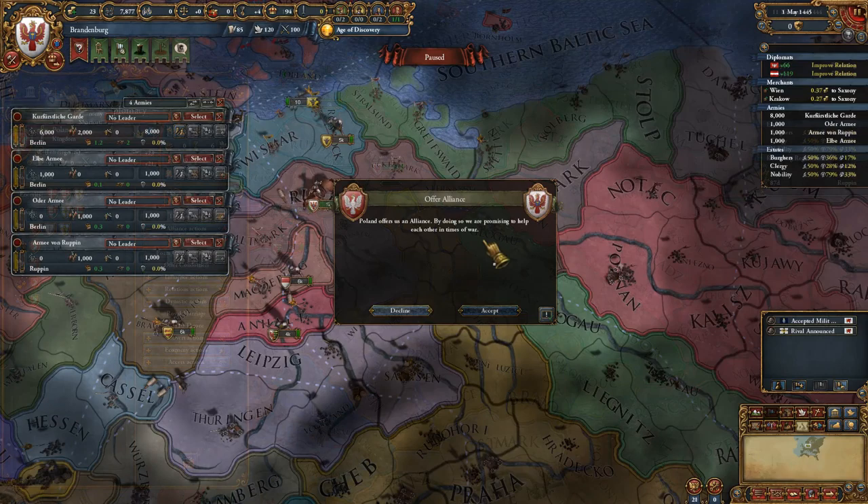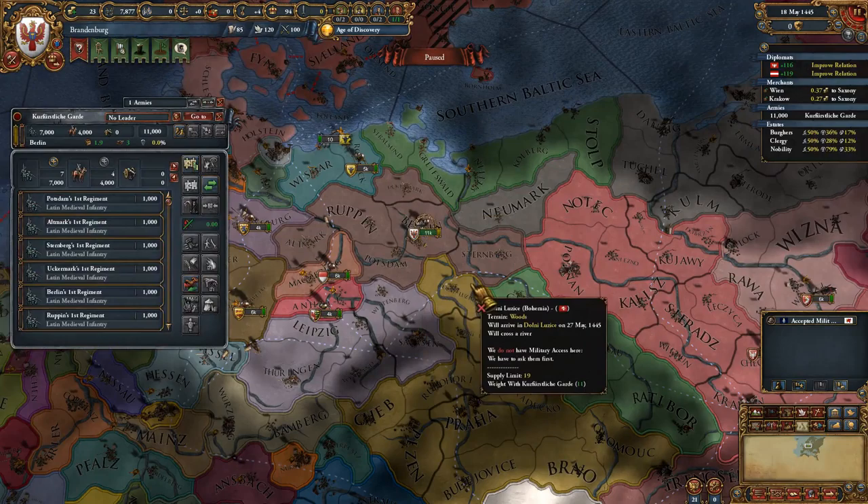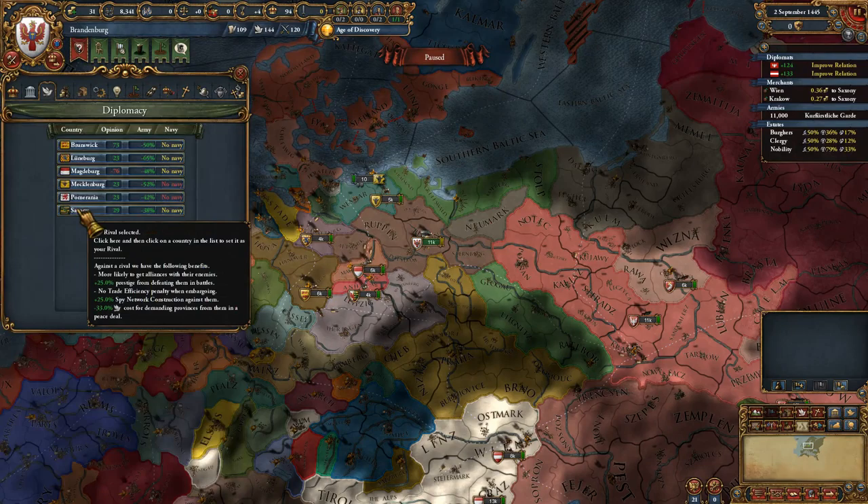Then unpause. During this time, you're going to want to keep improving relations with Poland until you're allied with them, as well as continuously improving with Austria. This is to ensure relations are high so they don't demand imperial territory off you. At this point you can pick your rivals. My advice would be not to rival allies of Poland and Austria, and also include one One-Province Minor in that rival list.